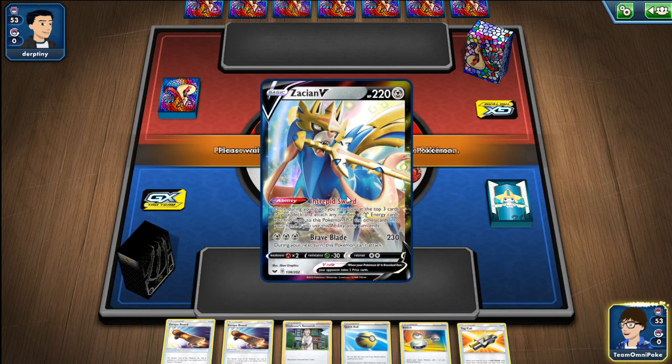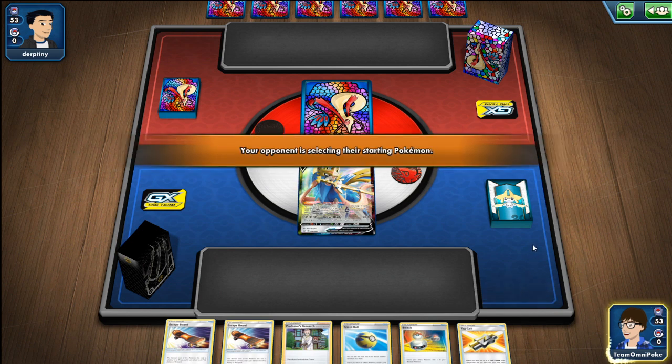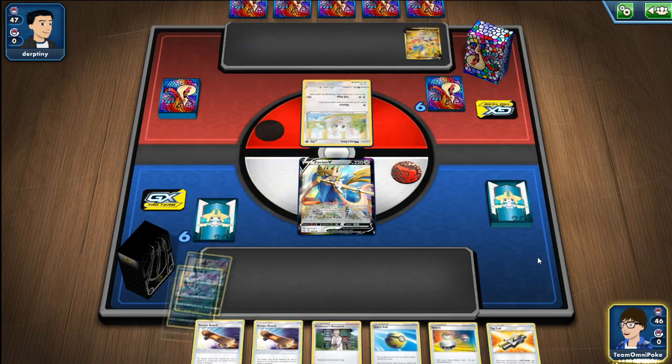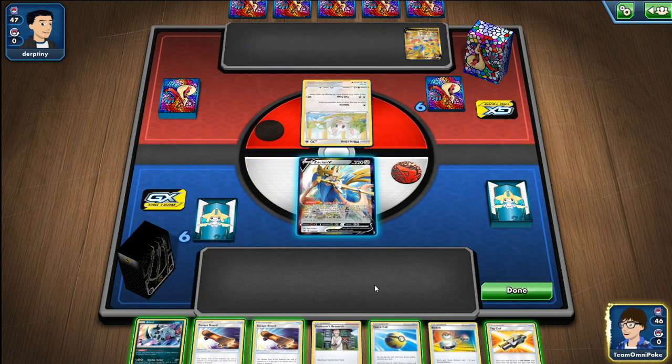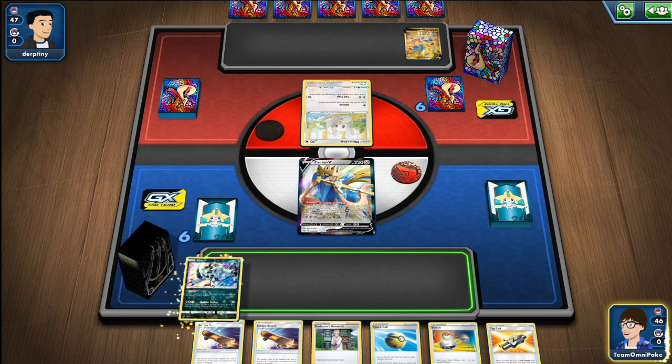You're not used to seeing lightning and fighting types in the milling variants. The fighting types are usually Aerodactyl, and the lightning types are Dedenne — maybe. I can't think of anything off the top of my head. But as you can see he turns over a Cinccino and an Oranguru, so I'm feeling that this is probably Cinccino Mill.